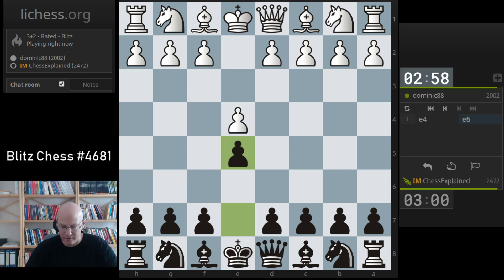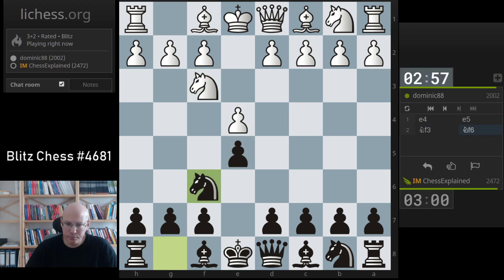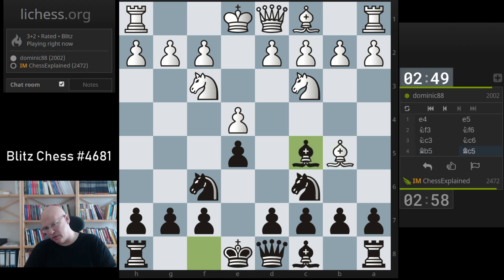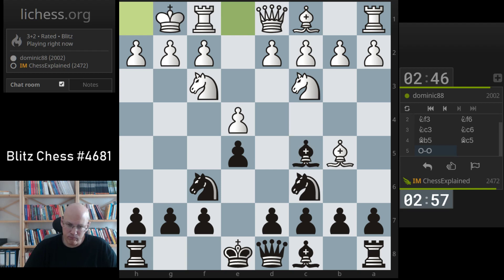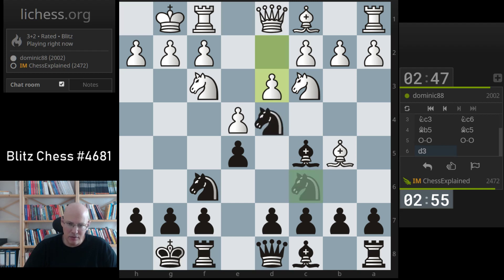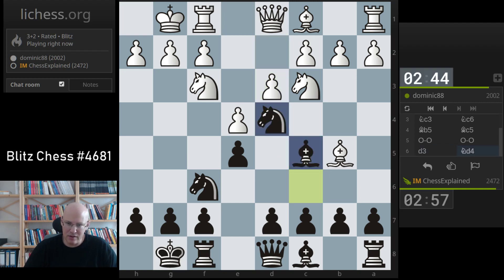Hello and welcome to this video. Dominic 88 is my opponent, let's see what he's going to do. I play my own line against Petrov and now we go to Four Knights. I place Bishop to b5 against that. There are a couple of good options — Nf4 is theoretically the most respected move, and others are also well respected, but Nf4 is what most professional players play.